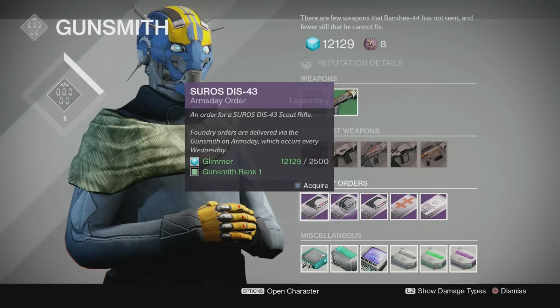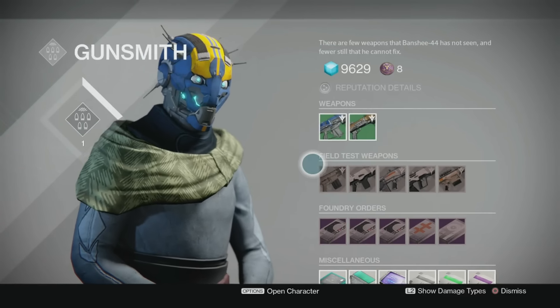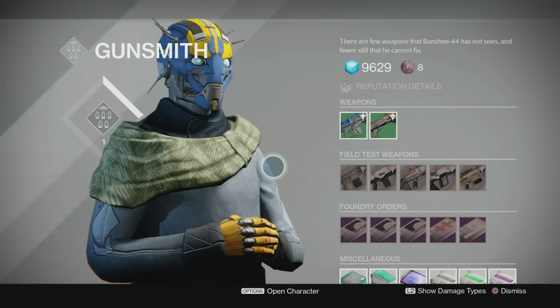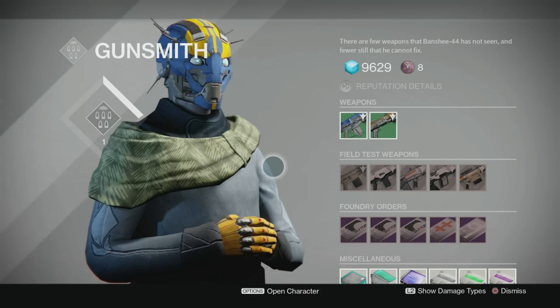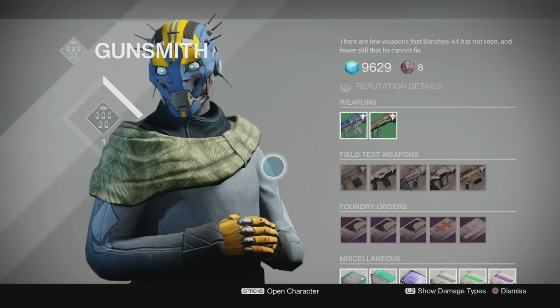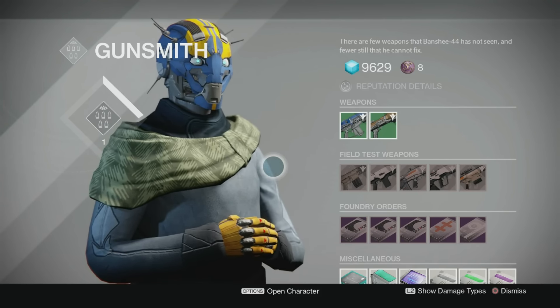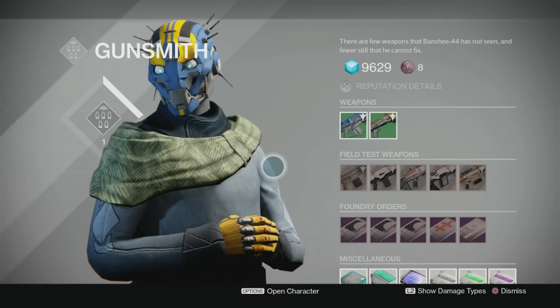There I picked up my shotgun from Banshee-44 on Arms Day. If you haven't yet reached rank one, there are many different ways to do it. First, you can do the weapon bounties. You can also find those little pyramids that drop on certain missions — they look like you just picked up a legendary fusion rifle, but they're actually little shards of weapons. You bring them back to him and he'll give you XP. I've also heard that Nightfalls give XP toward the Gunsmith — good luck with that one this week.